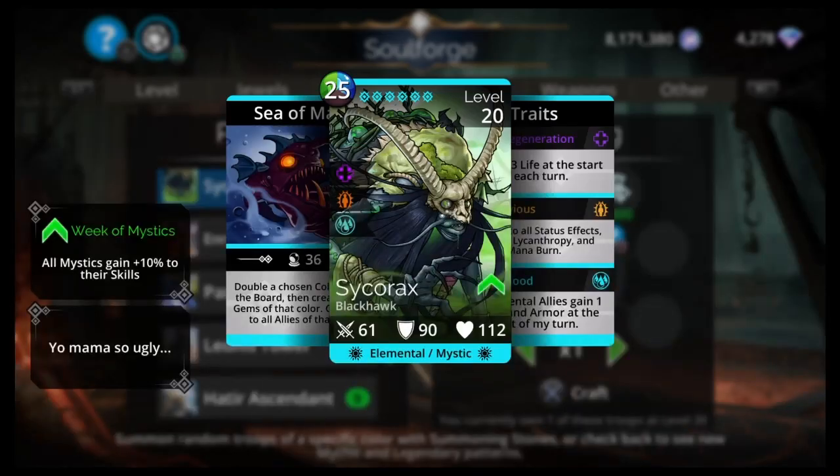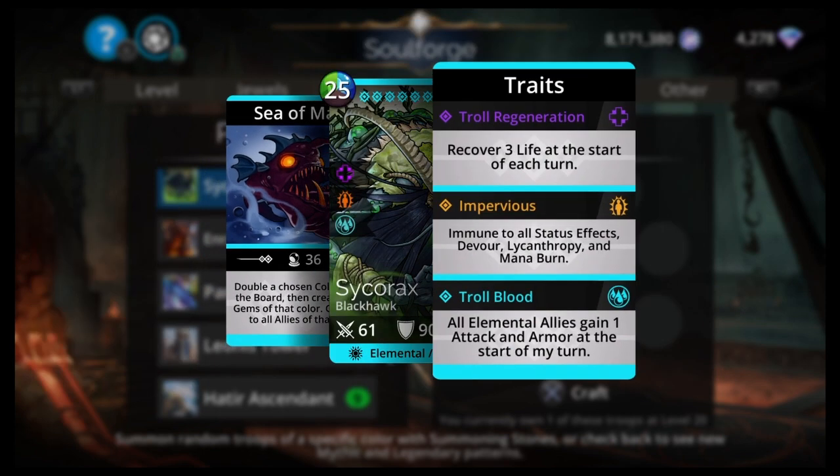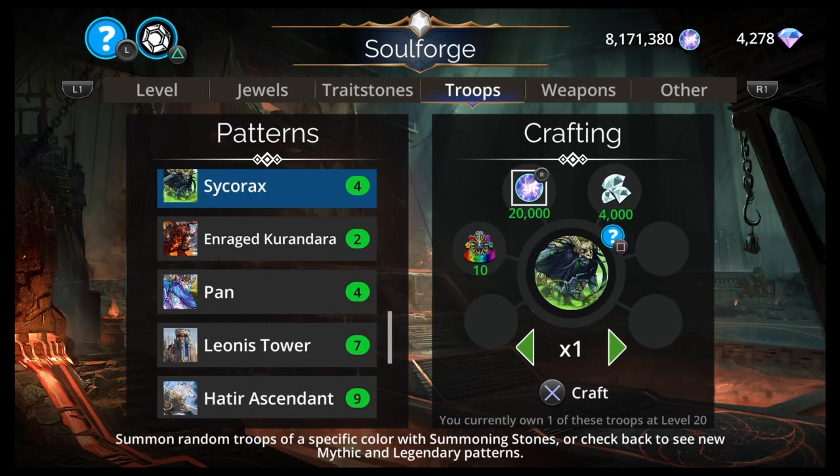Next I would say Sycorax, who is one of my favorites — not a top 10, but maybe a top 20, especially recently with things like Empress coming into the game. It's like getting better and better — never been a top 10, but probably a top 20. Definitely a recommendation from me, but go get Archproxy Avengera first. 25 mana, green, blue, brown, Blackhawk, Elemental Mystic. Double a chosen color gem on the board, then create three more gems of that color. Give life to all allies of that color — like a troll, except it gives life and you can get your stats all the way up to 1,000.